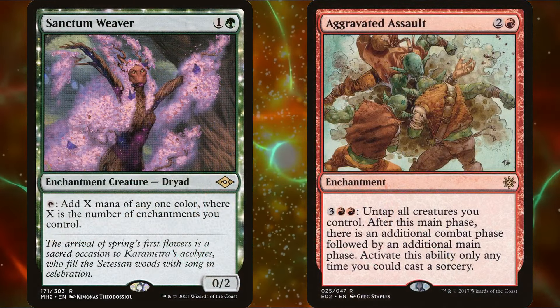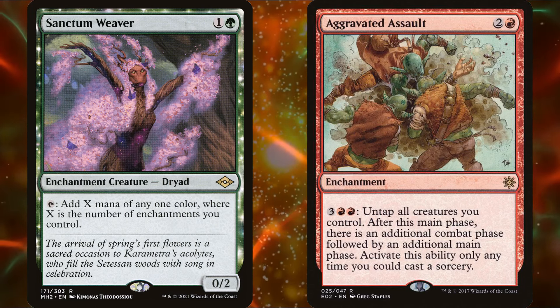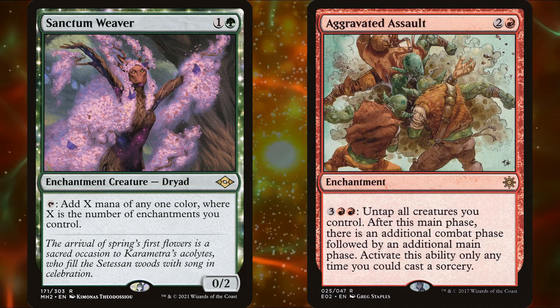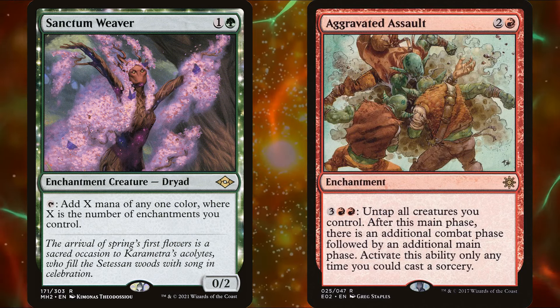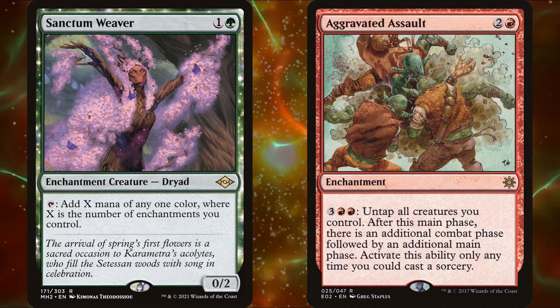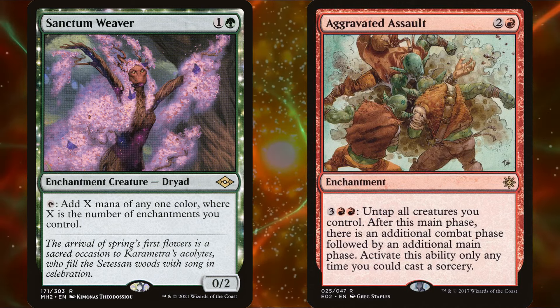The next combo involves Sanctum Weaver and Aggravated Assault. We need at least 3 other enchantments for this combo to work, but that shouldn't be a problem in this deck. We tap Sanctum Weaver, adding at least 5 mana to our pool, then spend that mana to activate Aggravated Assault, untapping all of our creatures and giving us an extra combat step. We repeat until we have enough combat steps or mana to win the game.